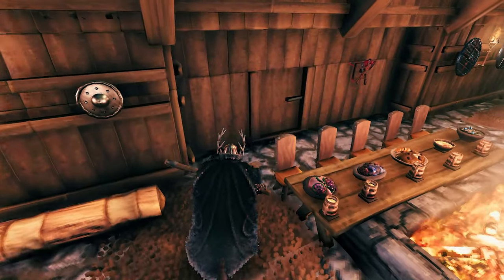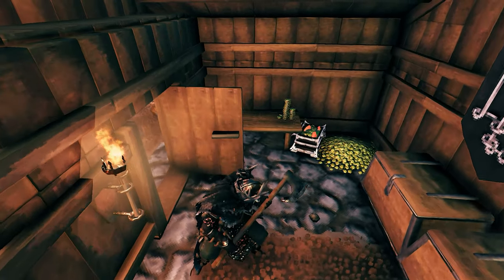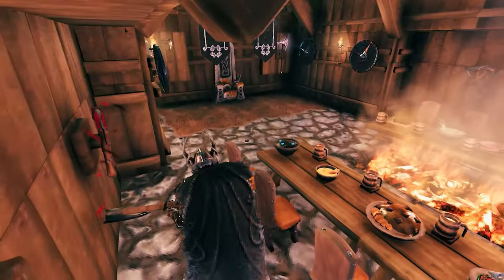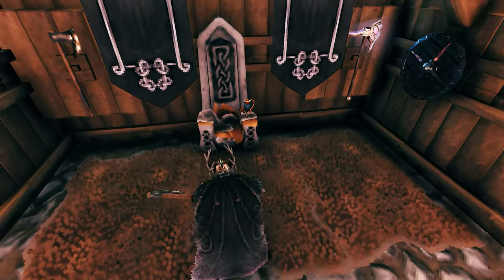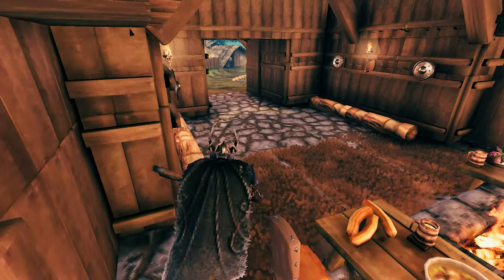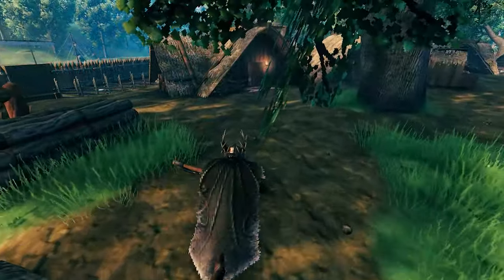Moving on, this is the coin master's place — the treasury — where they gather all the coins and all the plunder from across the land. The Jarl would sit here with a horn of celebration. I was actually really happy about this place — I think it turned out pretty cool for a Jarl's place.